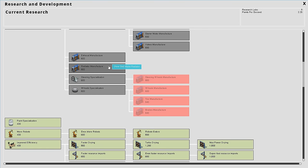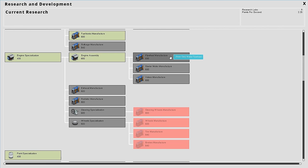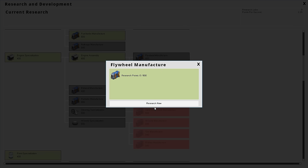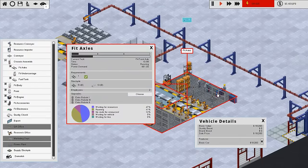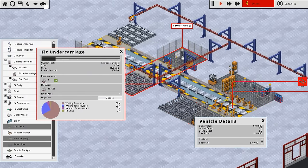I don't really know - exhaust, radiator manufacture, loads of manufacturing options here. Maybe flywheel manufacture - why not, let's see if we can make a full engine in-house. So we are making the axles - there we go, this one is making the undercarriage and you can see all the parts streaming into it.